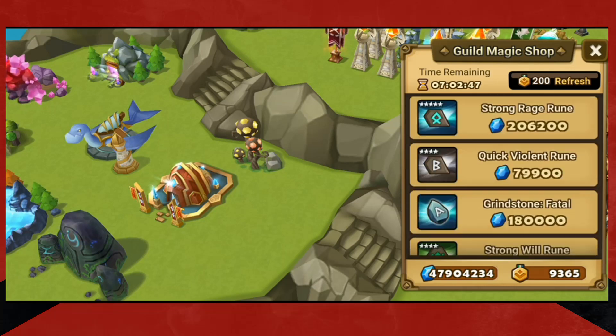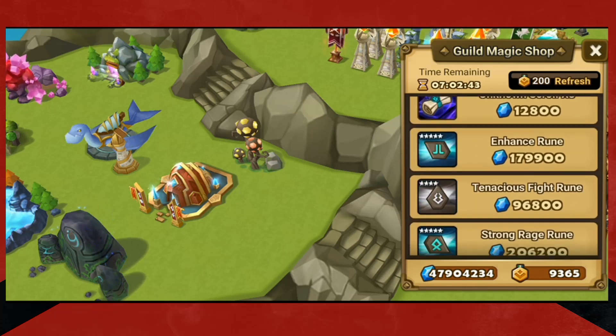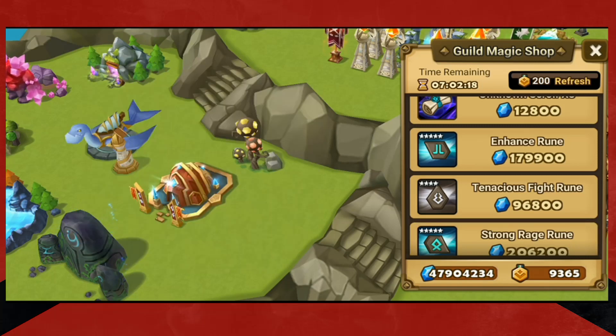So if you go through here and you're like, 'Well, I don't see anything that I want,' and you say you're going to refresh it — there's a chance that maybe one of your guildies wants this rage rune. And now you refresh it and it's gone for them. So make sure that you're in communication with your guild. Let them know, 'Hey, is it okay if I refresh the guild shop?' Wait for everybody to say yes or the majority to say yes. That's all part of being a good guildie.